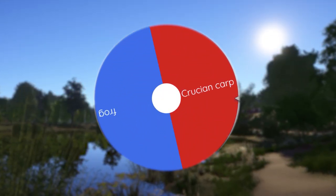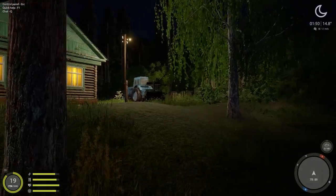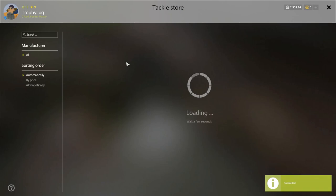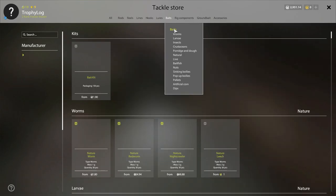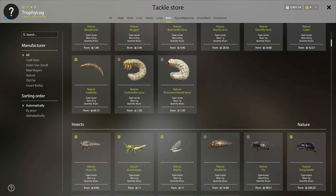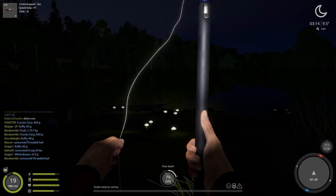Let's spin the wheel to see if we go for crucian or frog trophy first — and it seems like we are going for the frog. For the bait you really want to use only one kind of bait which is a fly. Just buy flies from a tackle store and this will be your bait to catch a trophy frog. Since there are only 300 pieces in stock I'll buy them all.